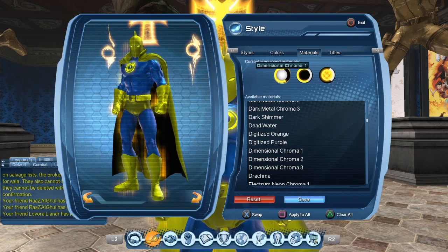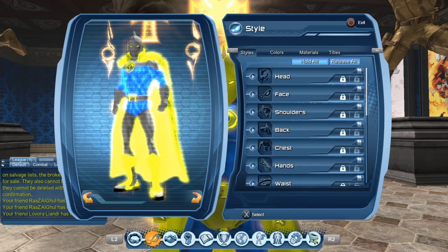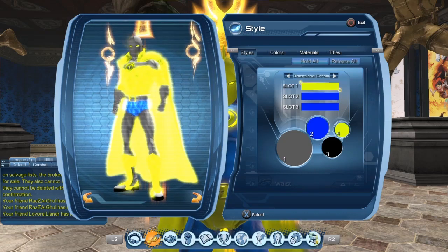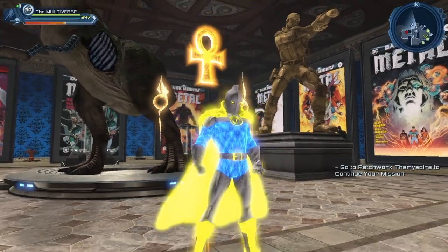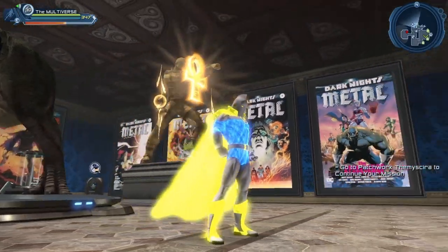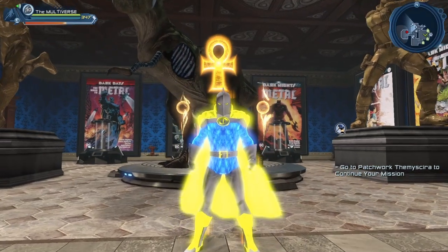Let us equip Dimensional Chroma 1. As you can see, there is one color channel that you can actually change the color of. It seems to have one white color channel, one sort of energy color channel, and I'm not sure what the third one is — let's take a look.